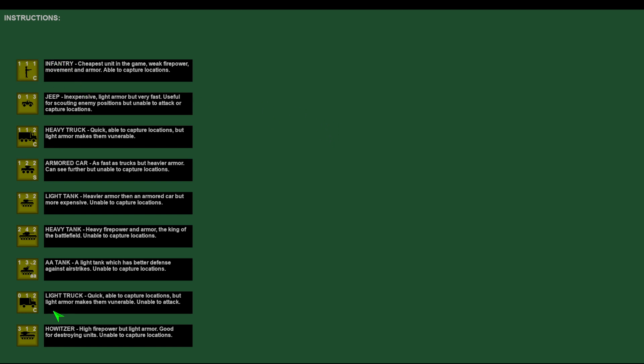Those are all of the units. Some of them, like this Howitzer, have a lot of firepower but not much armor. And if a unit has two action points, that doesn't just mean it can move twice — it can also attack twice. So if this unit didn't move at all and there are two enemy units nearby, it can attack both of them in one turn.